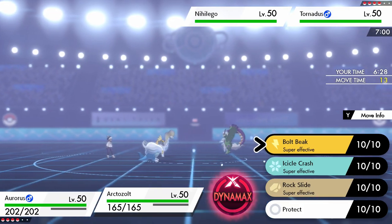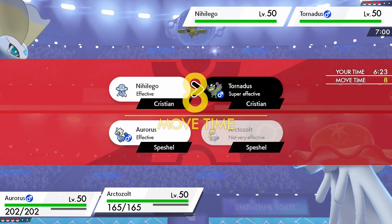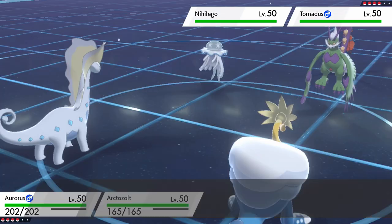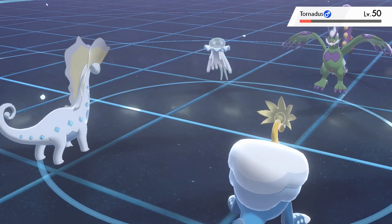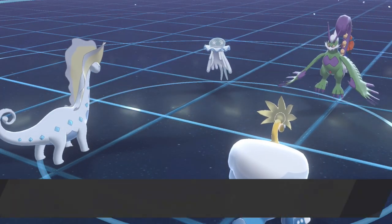I kind of want to both target the Nihilego. YOLO — they're going to protect or swap out. They didn't do either. Goodbye! Never mind — I lied. Hailing! It's hailing. There's ice in the sky.